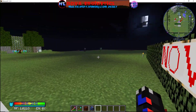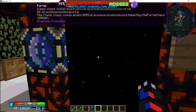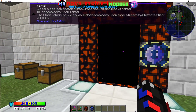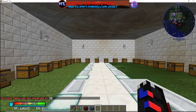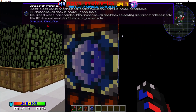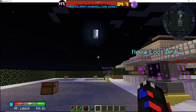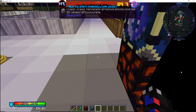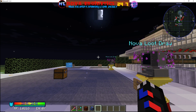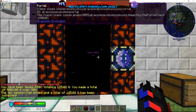To set up a two-way portal: take a dislocator, come to where you want to arrive, shift right-click, then go back to the portal and put it in the receptacle. To make it go back the other direction, come to the destination location, face the way you want to spawn, shift right-click again, go back and put it in the other receptacle. Now you have a two-way teleportation — you can go in or out.